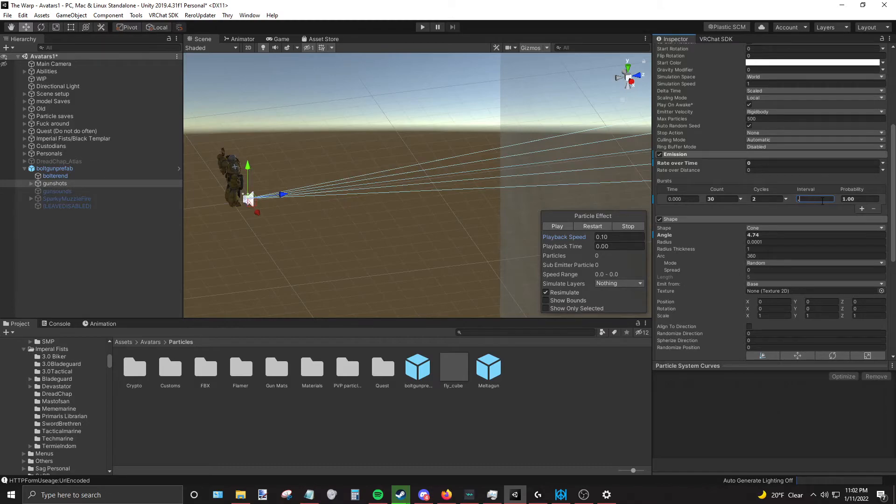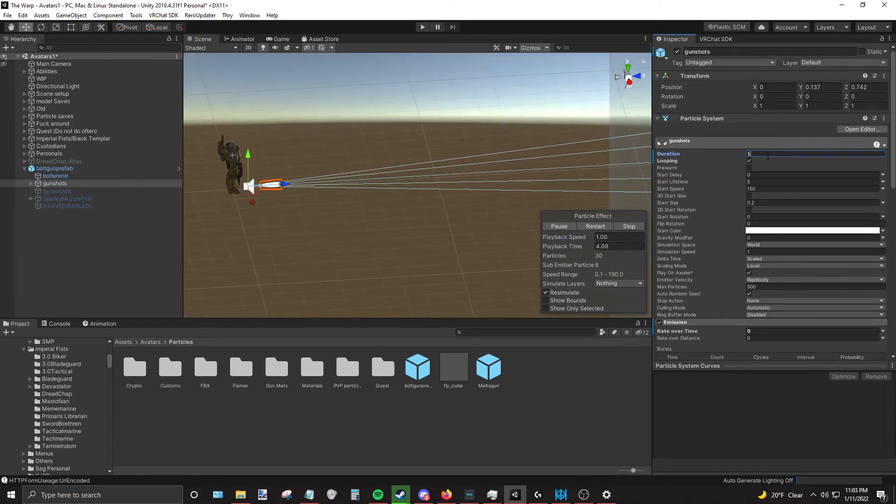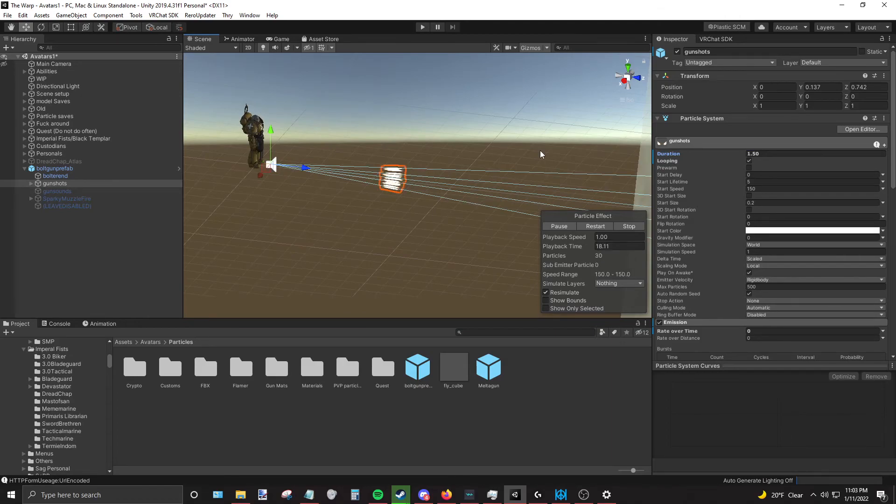Preferably set the interval to 0.01 and keep cycles to one. You can play this two ways: have the system turn off — though you lose the ability to keep bullets traveling — or set the interval to two seconds with looping so it fires like that. Maybe one second might be nice; just eyeball it, whatever feels more fair and balanced.